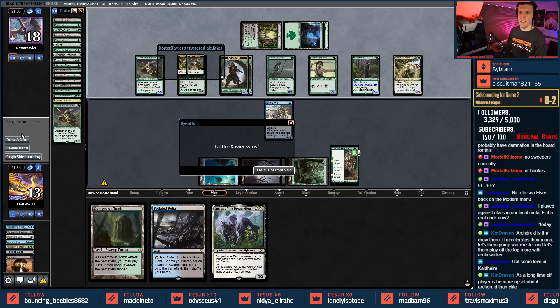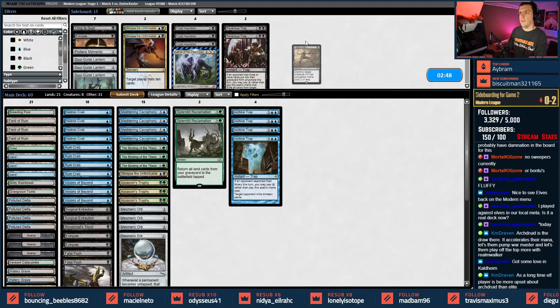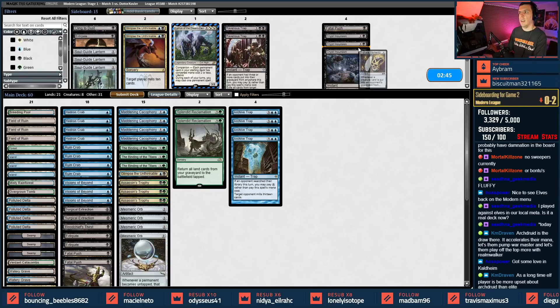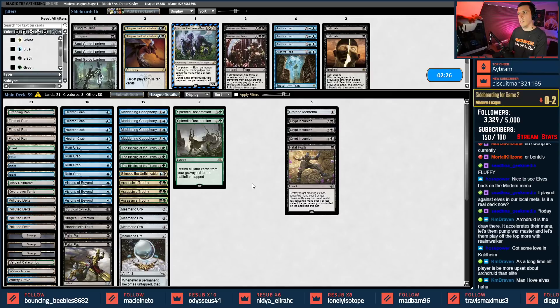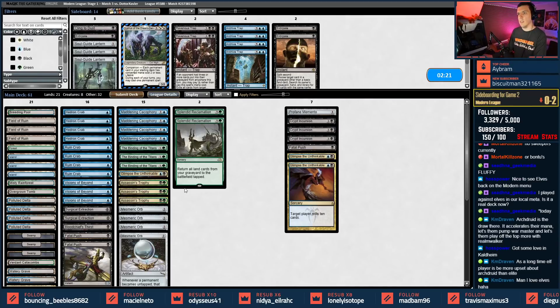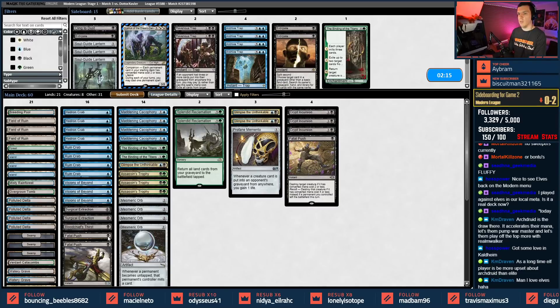Elvish archdruid activation — shaman of the pack, middle sentinel. One two three four five six seven eight nine creatures. Elvish archdruid pumps after us taking nine damage or something — you got me about it. This is why elves is a thing. Fatal push, crypt incursion, profane — my opponent does not fetch so archive trap is out. They have like a verdant catacombs but that's the last thing they're doing. Let's take some extirpates out and bring these glimpses in, take out one binding — just try to really hit them and hopefully stave off enough damage with crypt incursion, fatal push, and profane memento. Elves is sweet!